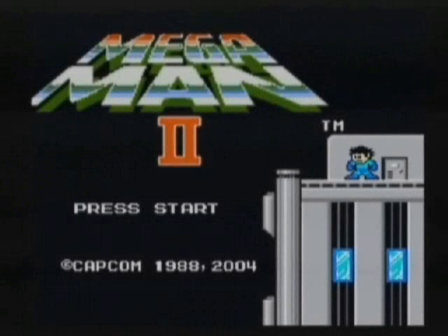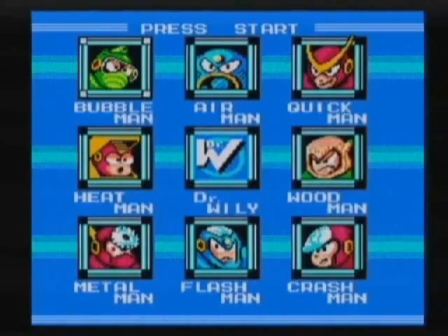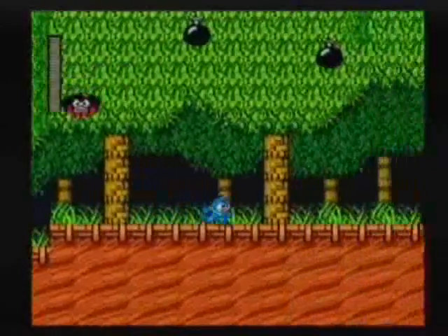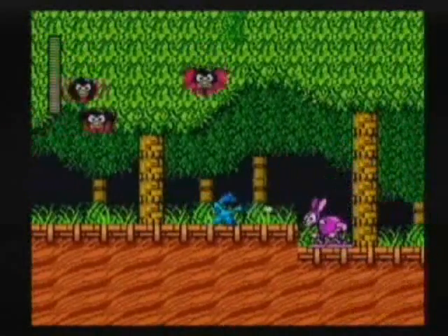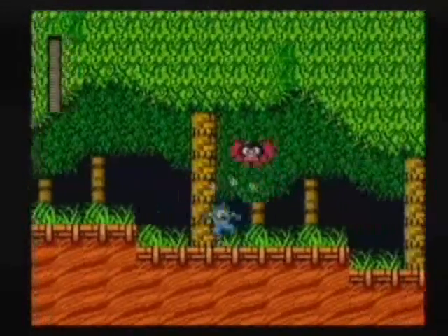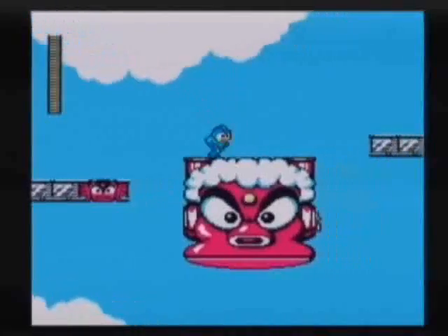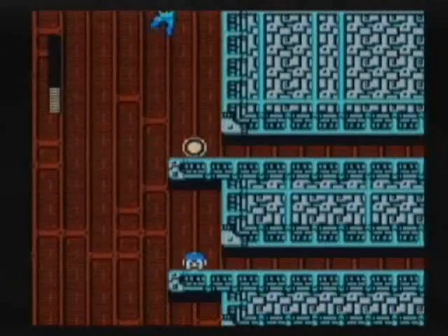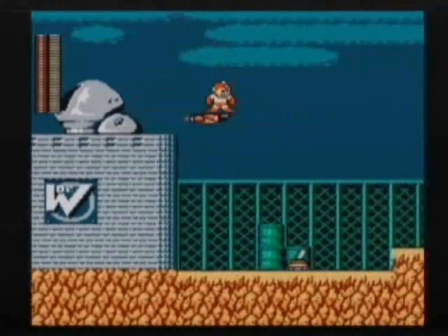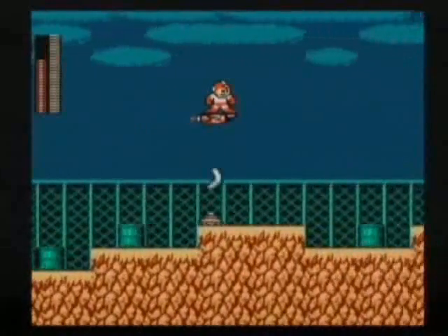Following the wild success of the first instalment, Capcom managed to top themselves with the release of Mega Man 2, which, in addition to introducing Mega Man's classic theme song to the world, sees Dr. Wily constructing his own set of eight robot masters to obliterate Mega Man and take over the world. Aside from obvious improvements to graphics and soundtrack, many basic enemies have a more cutesy look, partly due to Capcom allowing children to design their own enemies and send the drawings in. The levels are more colourful and wacky, with Quick Man's stage being one of the most frustrating thanks to a mid-level laser ambush. This game also incorporates travelling items like a rocket board, which would be expanded upon in Mega Man 3.